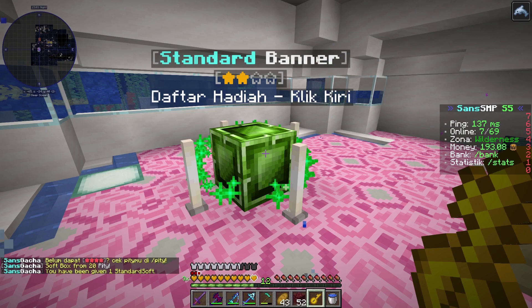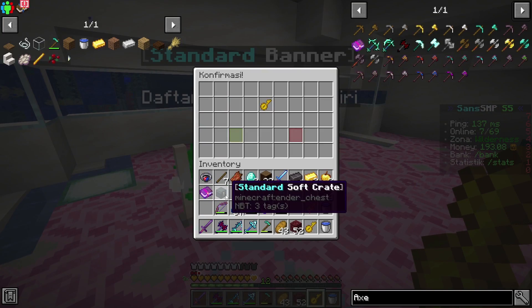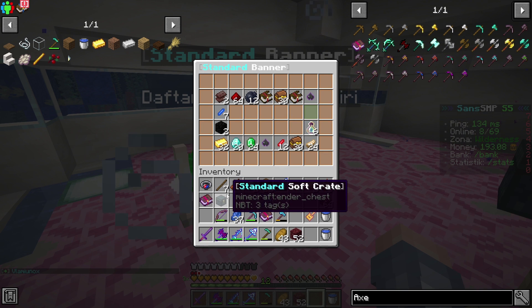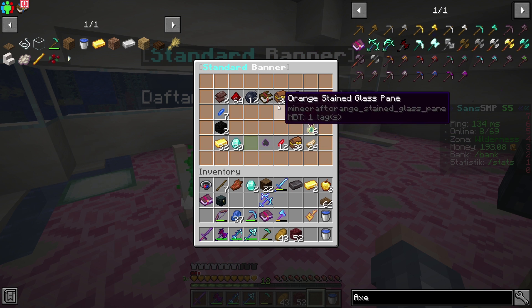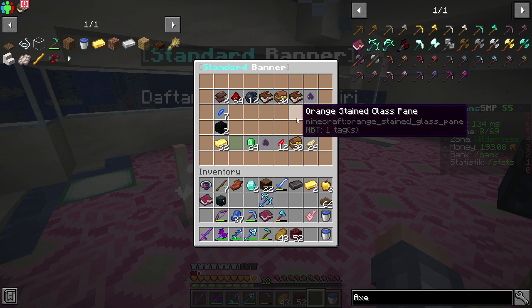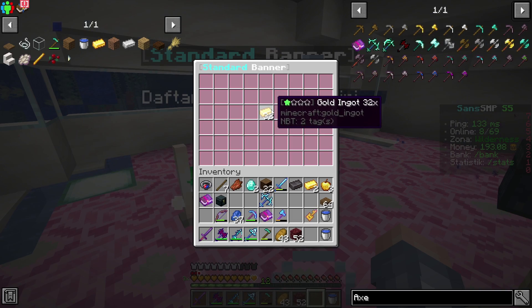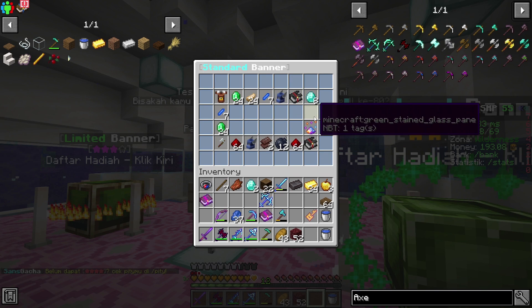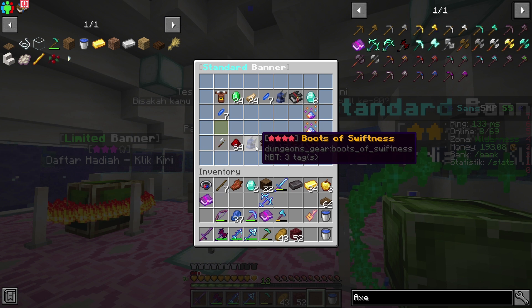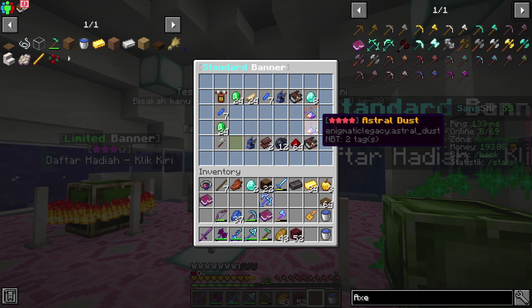Aku kira aku bakalan dapet power crystal tadi. Yaudahlah. Oh dan sekarang kita mendapatkan 20 PT guys! Kita dapet soft crate lagi, ini kesempatan untuk membuka gacha lagi ya. Coba kita buka kedua kali, apakah kita bisa mendapatkan XP. Disitu ada titratom, soalnya titratom XP-nya lebih gede daripada XP bottle doang. Oke gold ingot, oh my god. Oke lah mungkin kita bakalan buka standard soft crate-nya. Ada dua astralidas disini dan boots of swiftness, wah gila sih!